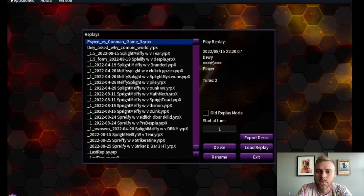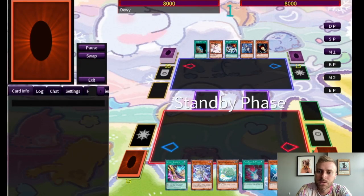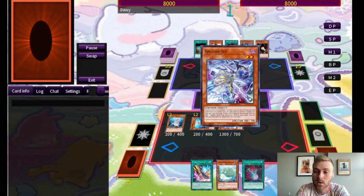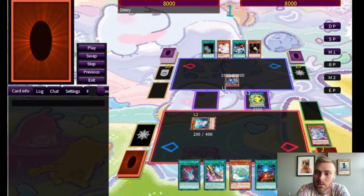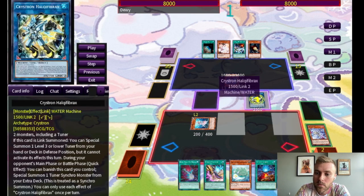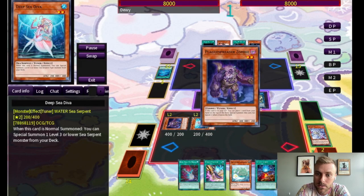All right, let's jump into some duels. First we have one versus Tier Element. We're going to start by normal summoning D.Va. D.Va will summon another D.Va from deck. From here we'll summon Jett. Jett will search a Starter and then we'll go into Halk. They're going to chain Havness. The reason we went into Halk before activating Starter is because we're going to try to make Herald.